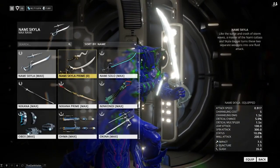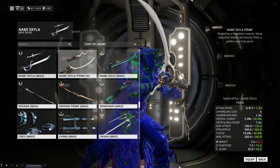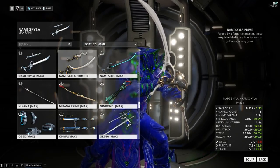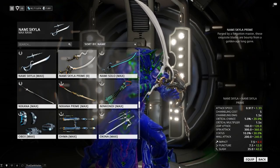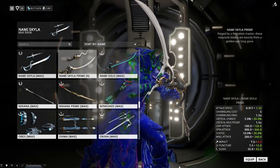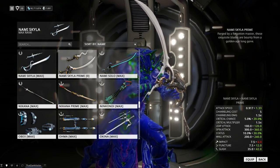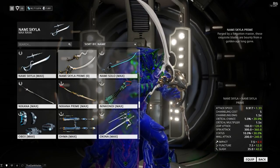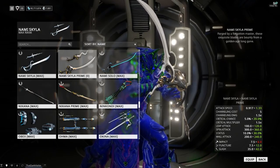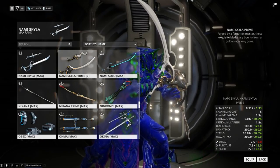Now, finishing things off with the Nami Skylar Prime. One thing people had been asking about was whether it could work as a dual weapon where you slot in a different stance and it changes to a Nami Solo — unfortunately that is not the case, I tried it myself. However, the attack speed has gone up to 1.33, which is fantastic. The critical chance has gone up from 5% to 20%, though the critical multiplier has not increased. Pretty much all of the base damage has gone up, and the status chance has gone up to 30% as well.